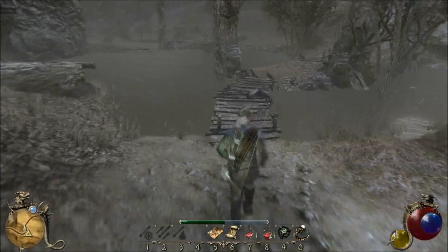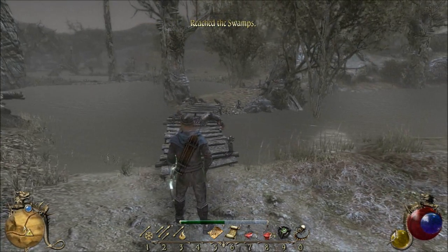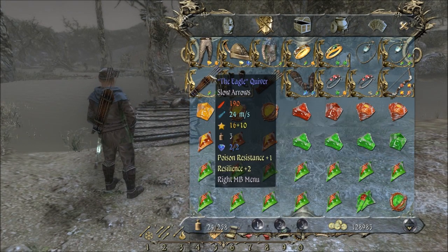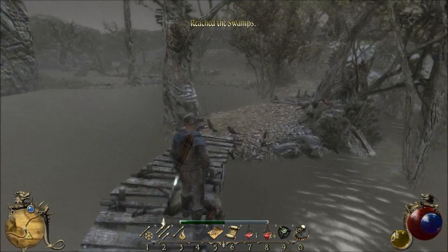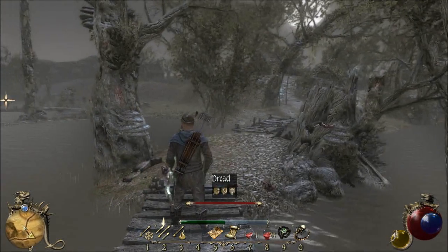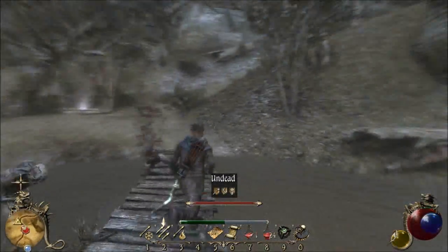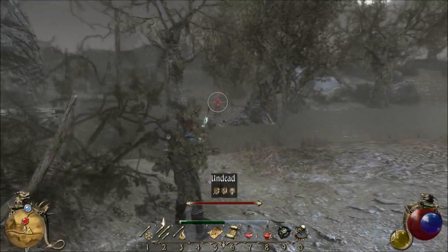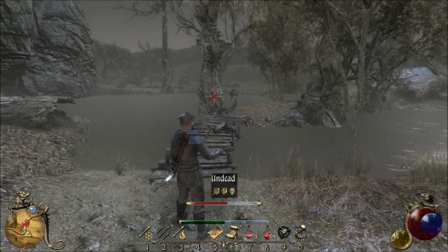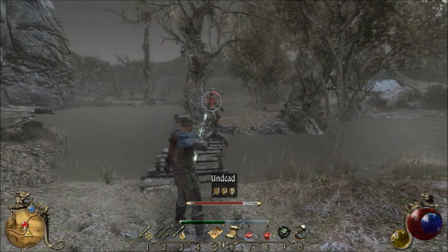The nearby village is apparently right down here — and they call me paranoid. Let me check, do I have blunt or piercing? Those are blunt and I'm using my piercing. And the undead is soon to be dead-dead. They're poison, these guys.